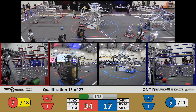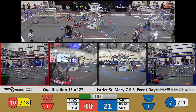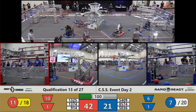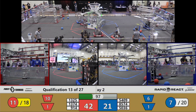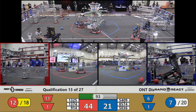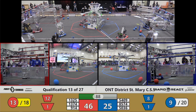Their partners, 9-14 on the Red Alliance, getting a shot in of their own. 85-74 looking to play defense, smashing any Red Alliance robot that tries to pick up a cargo, trying to misalign their shots. Will it work?